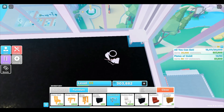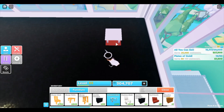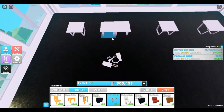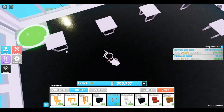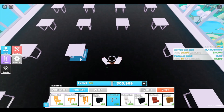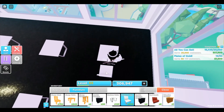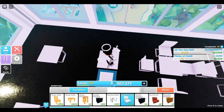You want to go to the corner, move left by two blocks and down by two blocks, then place the table there. Make a two-block gap and place another one. Repeat that until you get four tables, then do the same for below. Once you finish, you can see it forms a four-by-four layout. It's a really simple way that doesn't take much time.